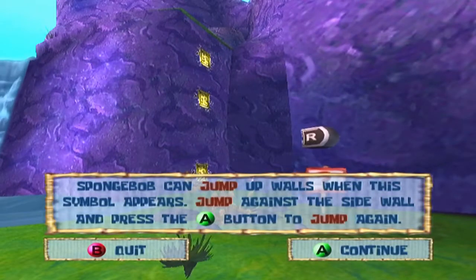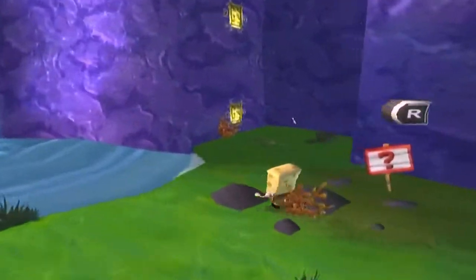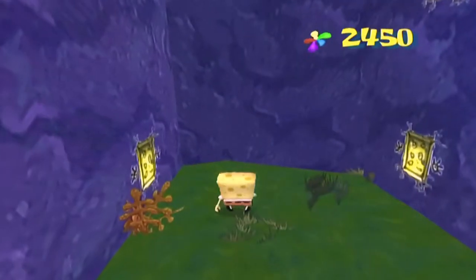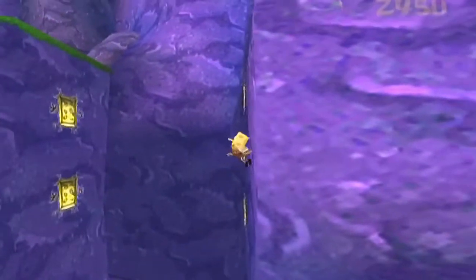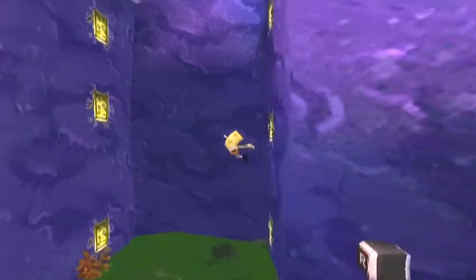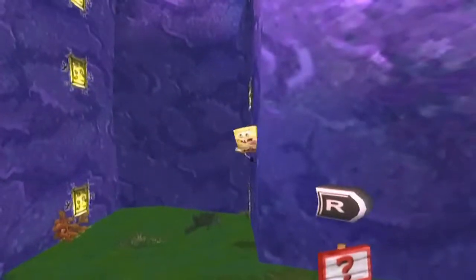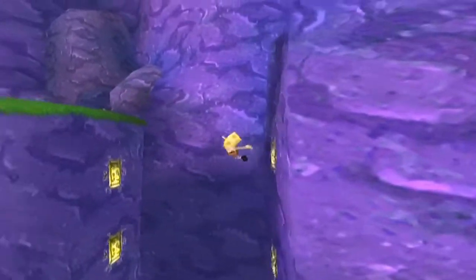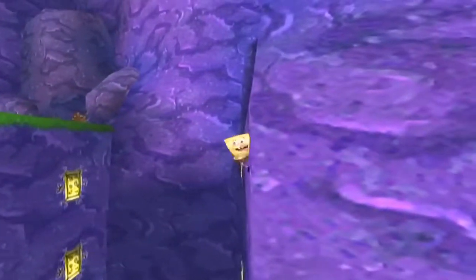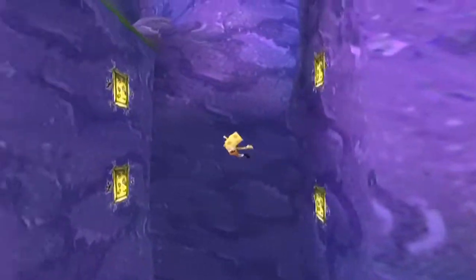SpongeBob can jump up walls when this symbol appears. Jump against the side wall and press the A button to jump again. In Rehydrated this is very scripted — you just mash the A button. But in this version you have to manually aim your ability. You jump up against the wall, press A, then press A again as you move back and forth — pressing right to pull right, pressing A, pulling left, alternating. Press the A button as you hit the wall and readjust the left control stick as you go up. The harder you hold the left stick, the faster you'll fling up the wall. You're much more in control of your fate getting up this thing than you are in Rehydrated.